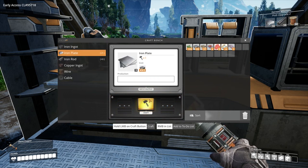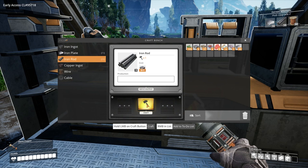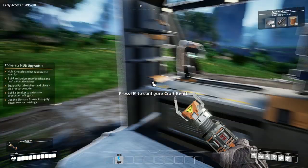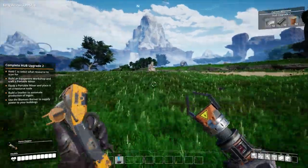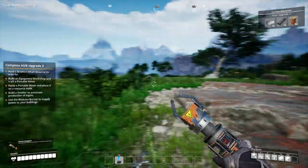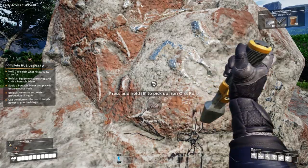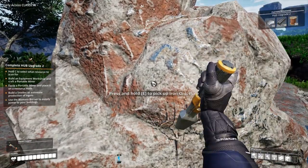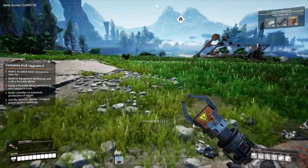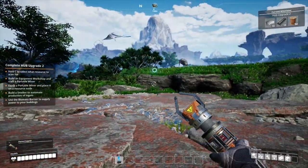We're going to need some copper. Hold C to select what resource to scan — there we go. I'm going to have to make some more iron ore, get some more iron ore. Let's hold C and scan for copper — 136 metres. Two deposits this way, 136 metres. Let's just grab some more bushes because I think we're going to need it for biomass power by the sounds of it.